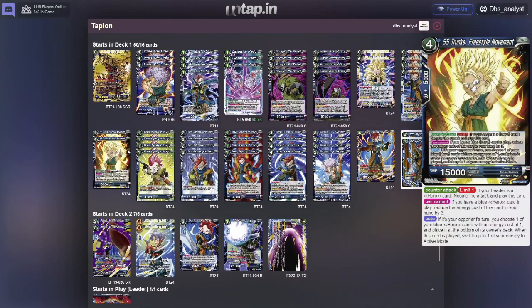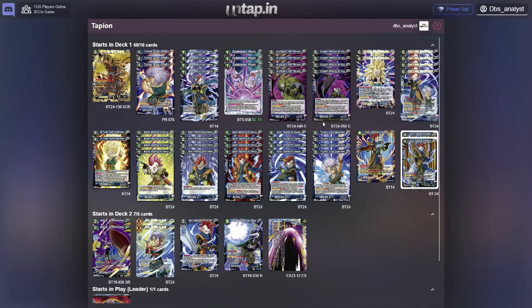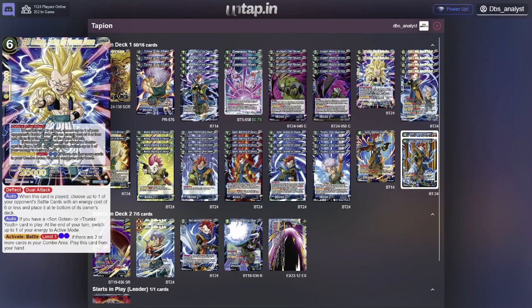The counterattack play is Trunks Freestyle Movement. The cost can get reduced to 1 if you have a blue hero card in play. On your opponent's turn, if you play the 1-drops using your leader ability, you can reduce this card's cost down to 1 and negate the attack, limit 1. Additionally, when it's played, you place one of your 1-drop hero cards to the bottom of your deck and it re-stands one of your energy. So this is basically a free negate in net value — you're paying 1 but you get it back at the same time.